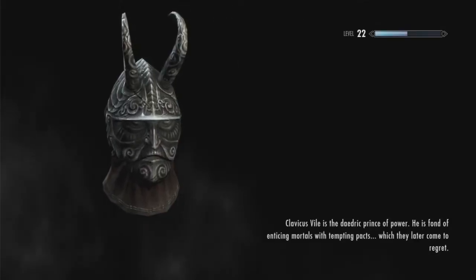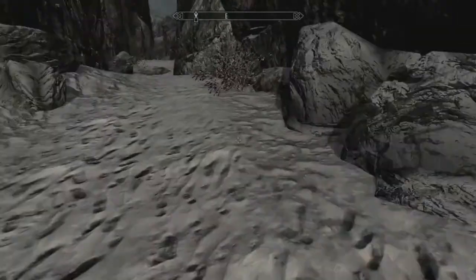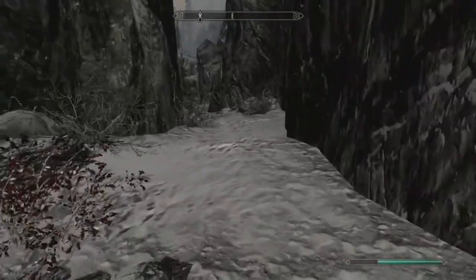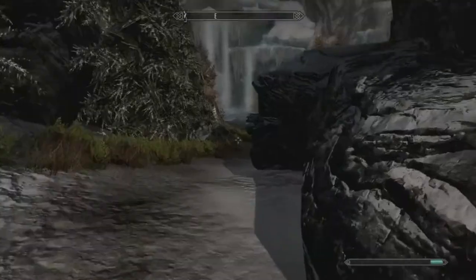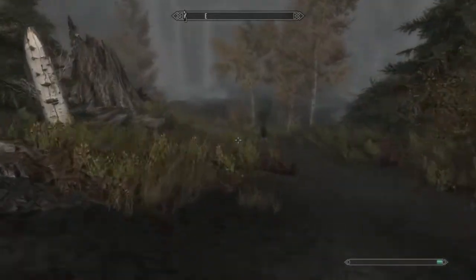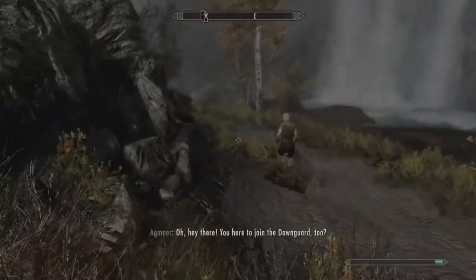Right now we're actually near the location of Fort Dawnguard where we need to go to start the DLC. Let's go ahead and go into Dayspring Canyon. Aranea is our only follower we can have. I might make an exception for when we get dogs, because you can get husky-looking dogs through the Dawnguard DLC. We are on the side of the Dawnguard — that's because our character sheet ruled that. I really hate playing as vampires, so I'm glad we got Dawnguard.